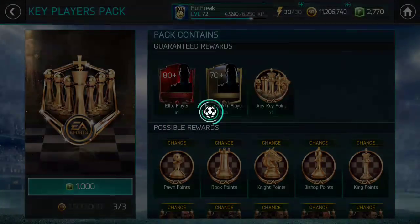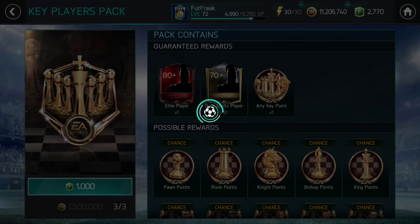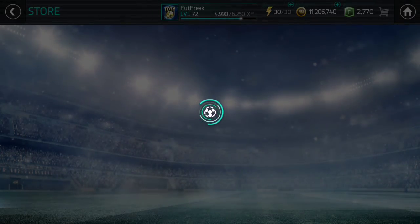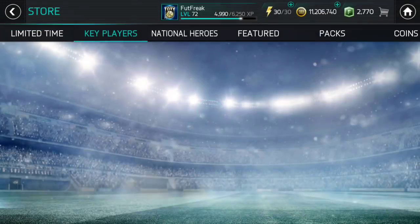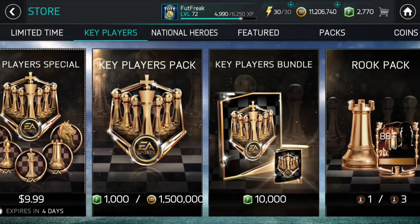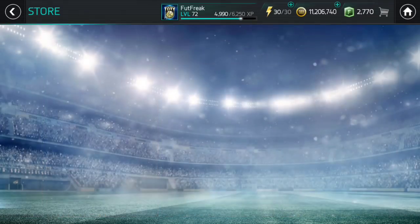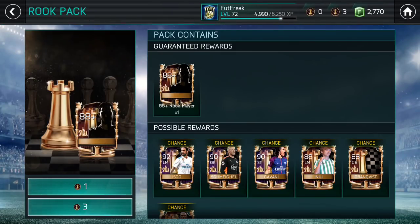You open three packs and you get a guaranteed player at least. If you get three pawn points, which is the worst, you still get an 87-plus rated player, I believe. So we're gonna check that out — rook pack and knight pack need five points, which we don't have, so we're gonna use what we have.